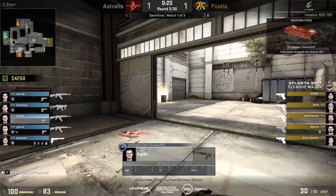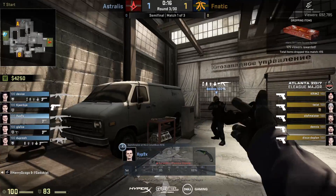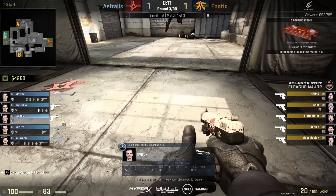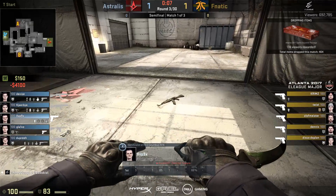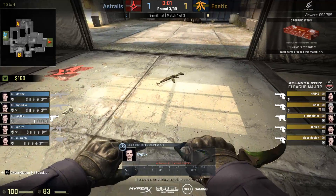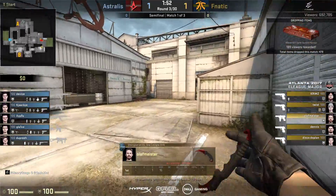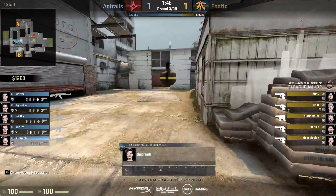Astralis are some of the most talented Deagle players especially, and they managed to hold off the attack towards A. Fnatic's execution potential is not as great as some other teams. You can see they did a basic approach - smokes towards the highway and towards the quad area. We didn't see any Molotovs or flashbangs really used. They're just trying to stick together and refrag, but as soon as that first throw comes in from Kiervi, you can see them panicking. Fnatic had no chance.